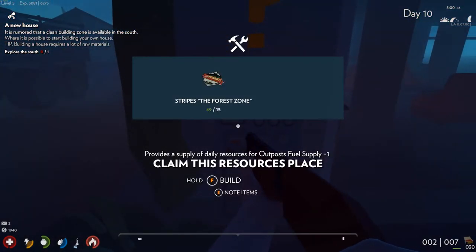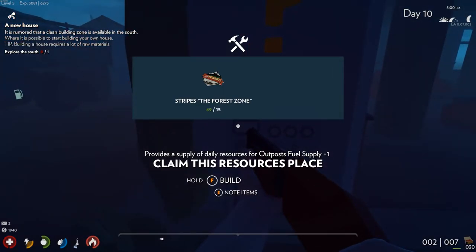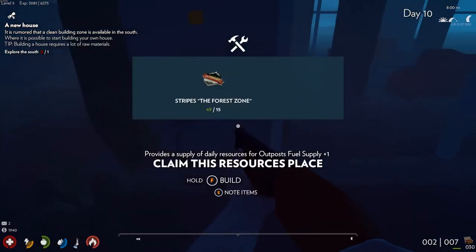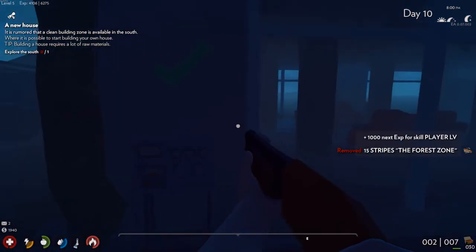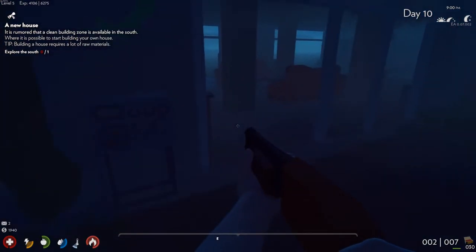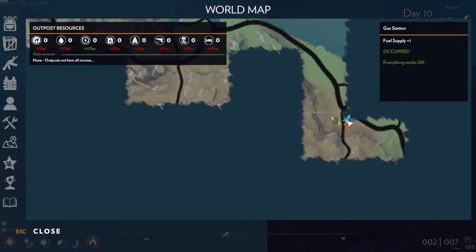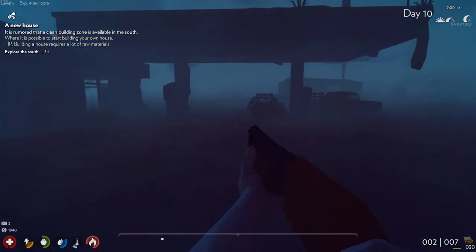What's this question mark? Stripes — the fourth zone. 'Claim this resources place.' So we have to, once we get it liberated, claim it with our stripes. It looks like it takes 15... I've got 49 stripes. Hold F to build — provides a supply of daily resources for outpost fuel supply. Now we've got a check mark there. Fuel supply occupied — everything works okay. That didn't change anything over here, or up here either. Interesting.